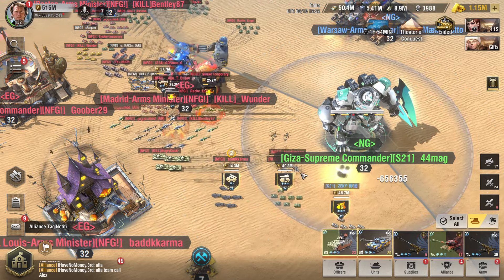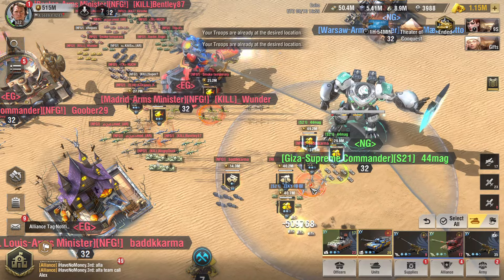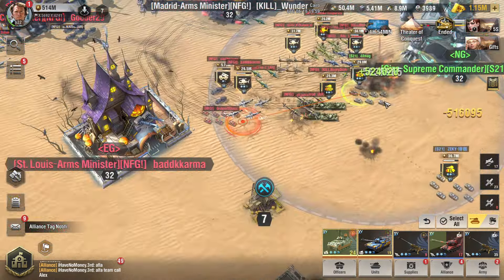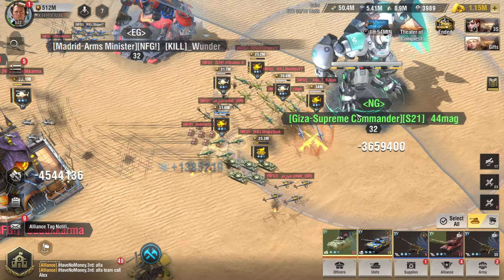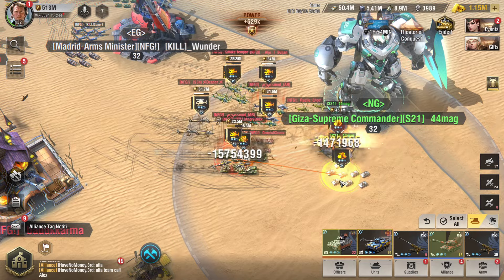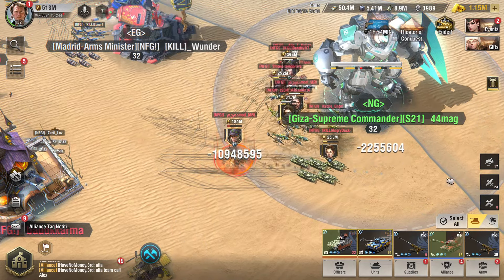I'll keep the distance and try to pull them near my base so my artillery can fire away. Look at this helicopter troop. Now in this sequence I play with two tanks — one NBT and one...